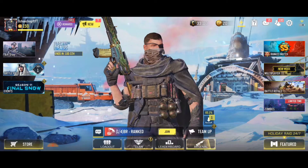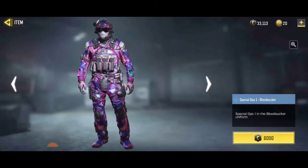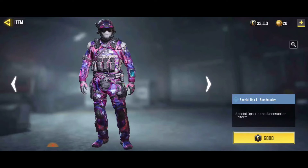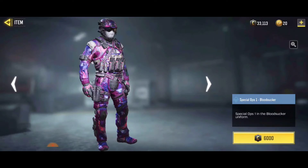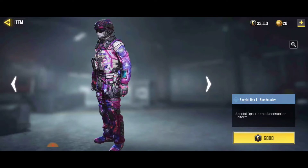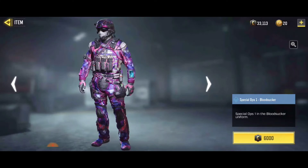For more free characters, there are free characters in the Credit Store — Special Op1. This Special Op1 is not bad and this skin is actually free. You're going to get it with credit points, so you need credit points to get this one. It's paid, but without CP.